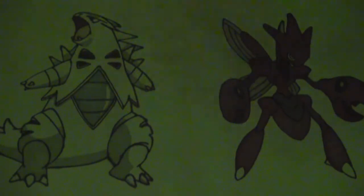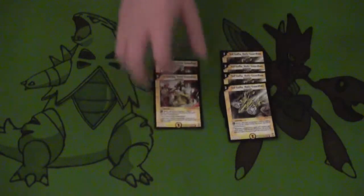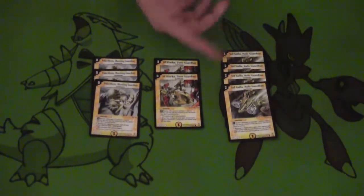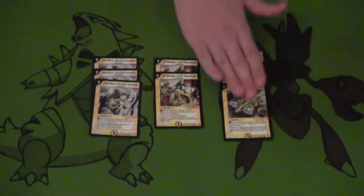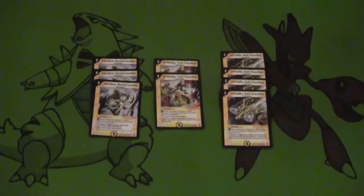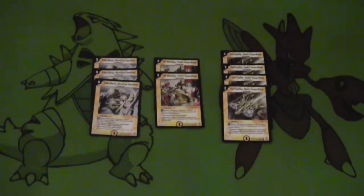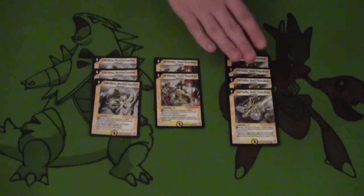Next we're going to go over our Light Guardians. We're playing a lot of Guardians — Luki Alex is a Guardian too, so in conjunction with these three guys, Luki Alex adds on to them. First we got Soul Gala, our two-mana drop and the only two-mana creature we're playing. He's a Guardian who gets plus 3000 power when a spell is cast, so activate a spell and he goes up to 4000 — makes him really potent, kind of like Quixotic except for spells.